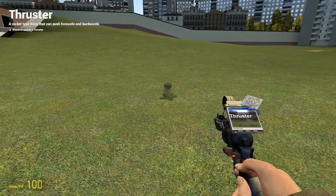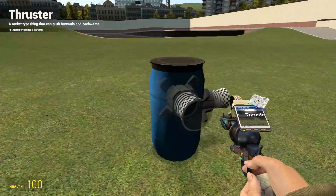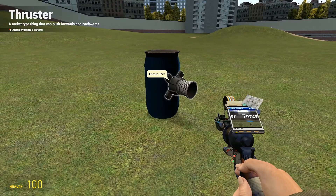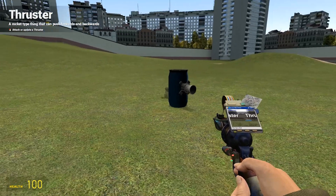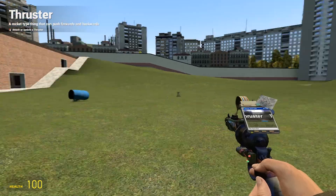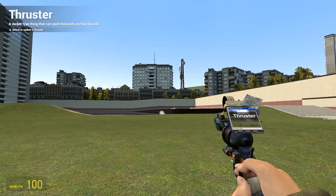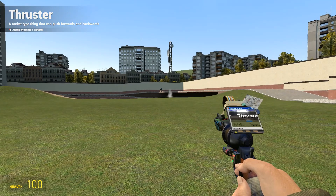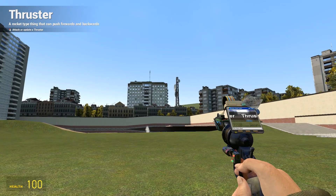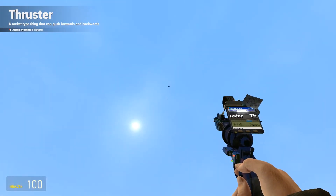So test number one is going to be a barrel. We're going to get a bunch of other tests set up shortly, but I'm just going to show you how these thrusters work. So that's in reverse I think, and that's forward. And you can see it's gone, it's sort of coming back. This is like a rocket, this thing. Magnificent.